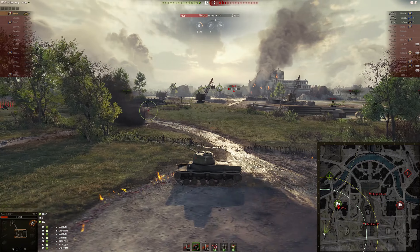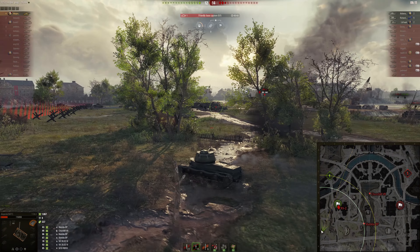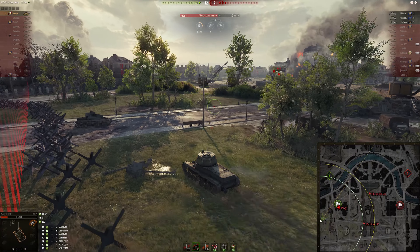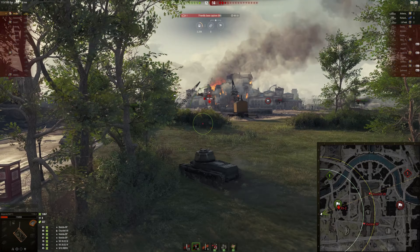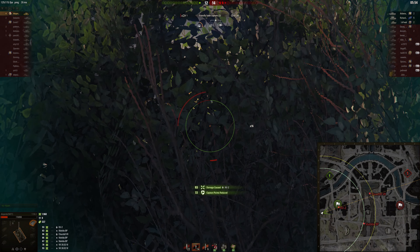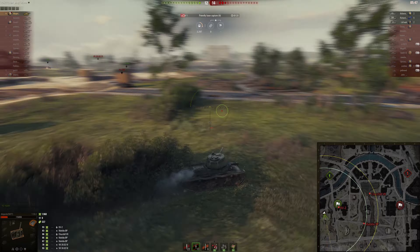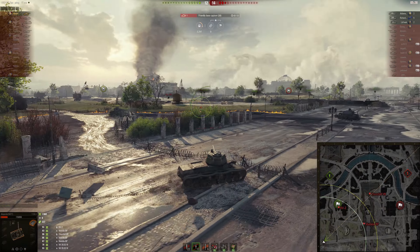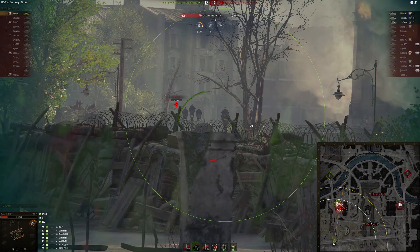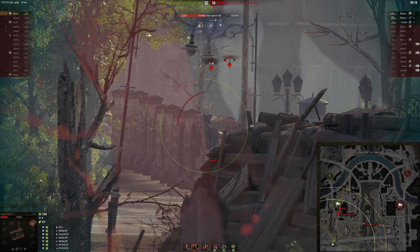I use this strategy on the Matilda Black Prince. However, the KV-2 is presumably capping. The second thing in a one-versus-three is to get an unexpected angle on the cap. Mobility, camo, and view range allow me to approach from an angle the KV-2 isn't expecting, which lets me hit him and reset the cap. I never stay at the exact same position though - the KV-2 is now in cover for that spot, so I keep moving to find other unexpected angles, chipping away hit points while making sure I'm not outspotted.